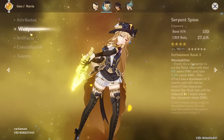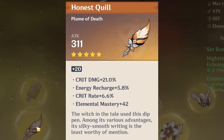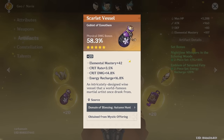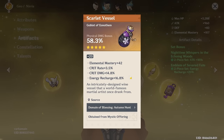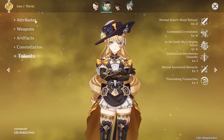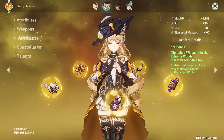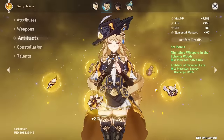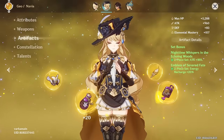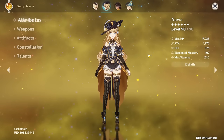Navia with almost 2,000 attack on Serpent's Spine — great weapon. These pieces are beautiful, the substats are some of the most amazing I've ever seen. But why does she have a physical damage goblet? Are you building physical Navia? This should be geo damage. She has a crit rate circlet with some attack, and Constellation 1. Please level your talents. I'm both impressed and puzzled.